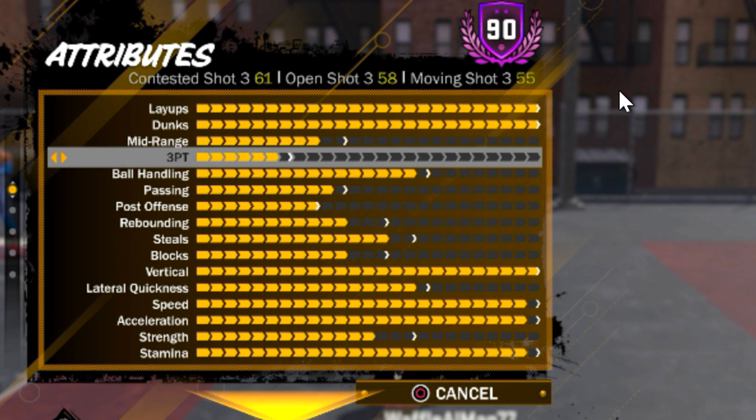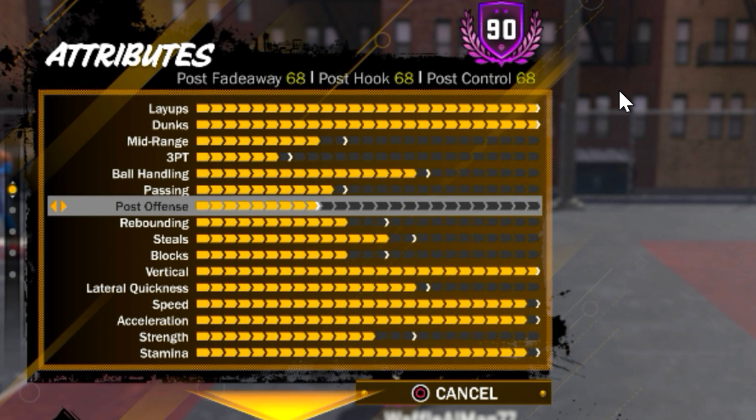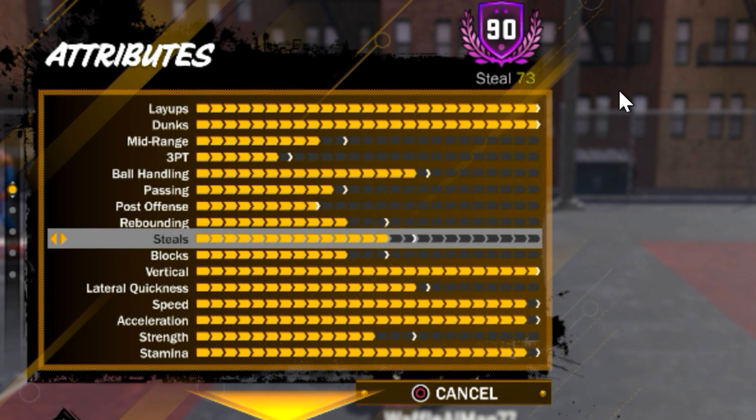The contested is a 70, of course. 3-point is a 58 open. Ball handling is near maxed out. Passing is almost maxed. Post-offense is always maxed out — I just don't need this. Rebounding is a long way to go, man. Our rebounding is only 72, got to get it to 76 somehow. Don't know when that's going to happen.